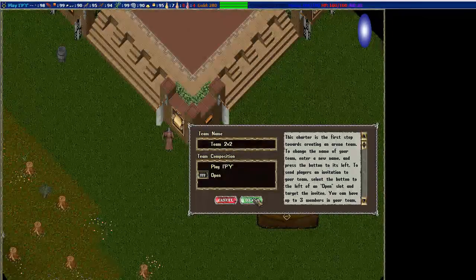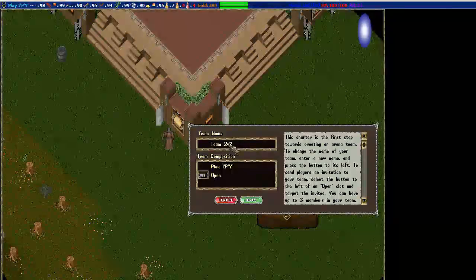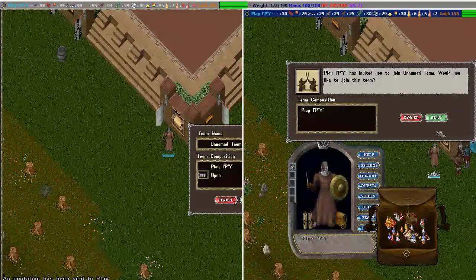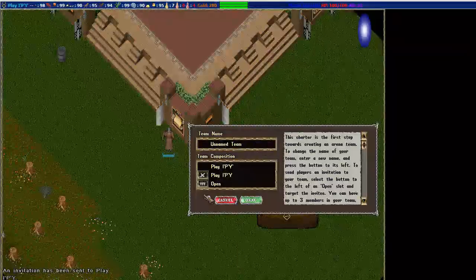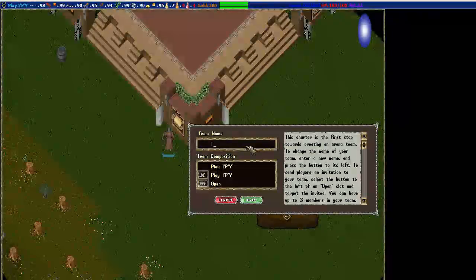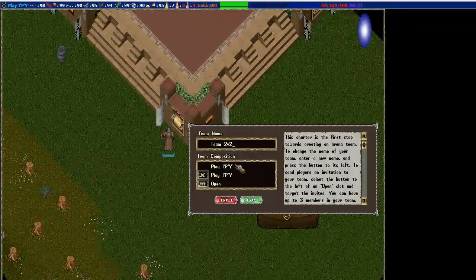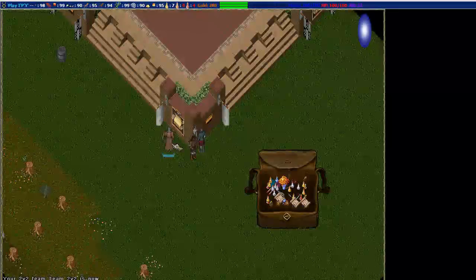Here's how to do a multiple-person one. For a 2v2, you need to add your partner. You'll use your partner's character and they need to accept it. Once it's accepted, come back, name your team - you can see the difference by the apostrophe - hit OK and now you have a 2v2 team.